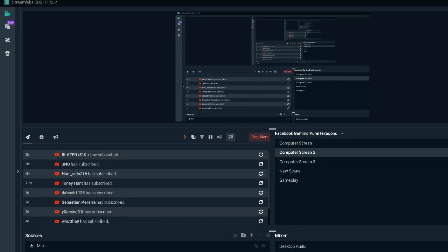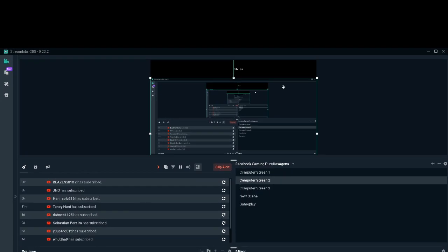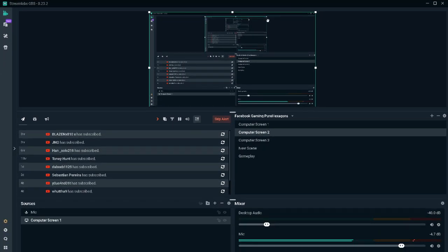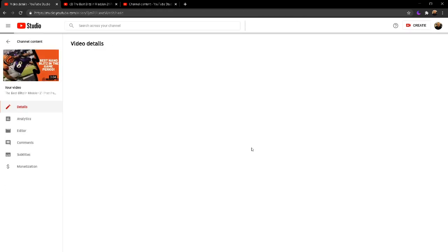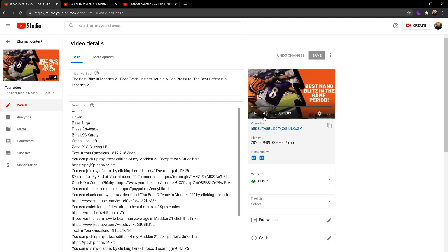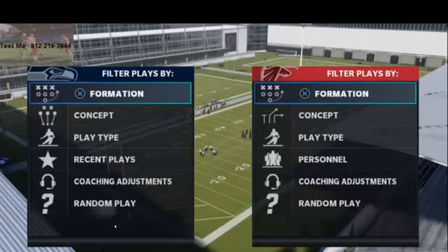In today's Madden 21 video we are going to be breaking down the best blitz in Madden 21. This is out of the 4-6 Bear playbook, and we're going to be focusing on the 4-6 Bear for the video.